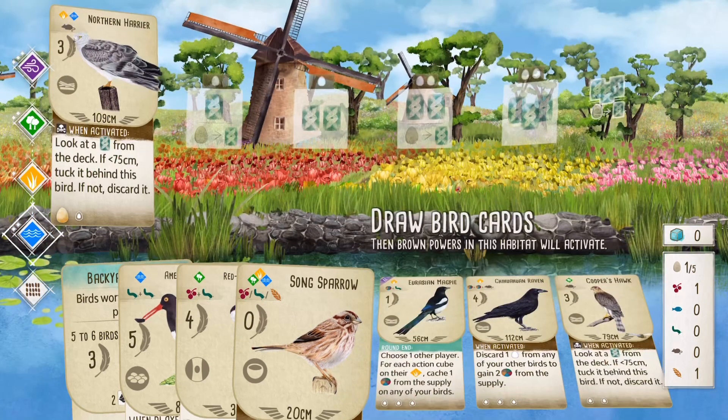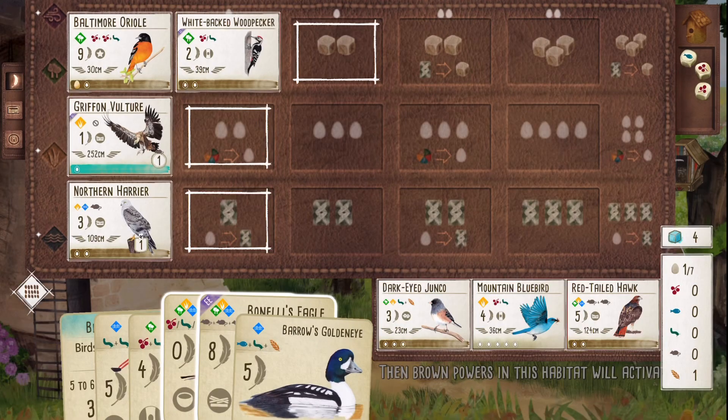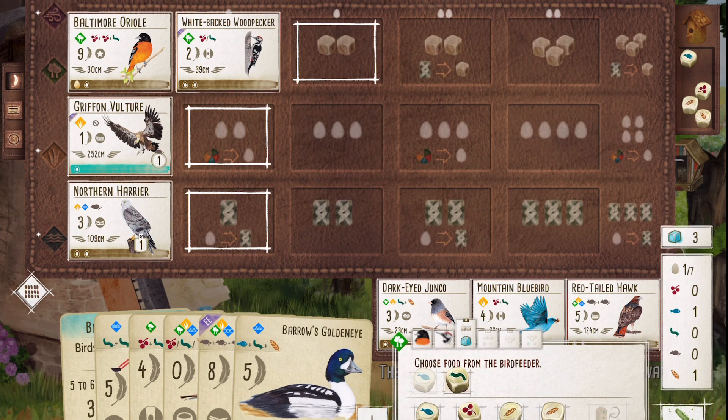I've stolen a couple end-of-round goals on the last turn in round one for birds in your grassland or field column. My opponent thinks, 'I don't have any food, so I can't play any more birds' — wrong. Griffin Vulture swoops in out of nowhere.